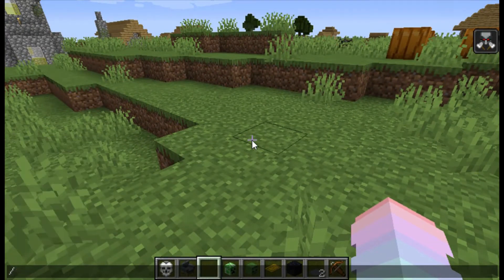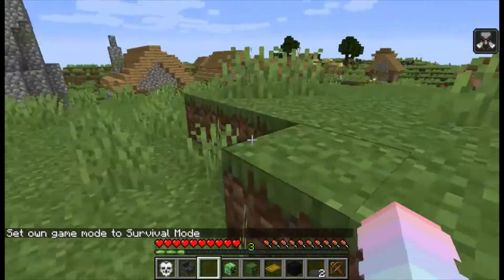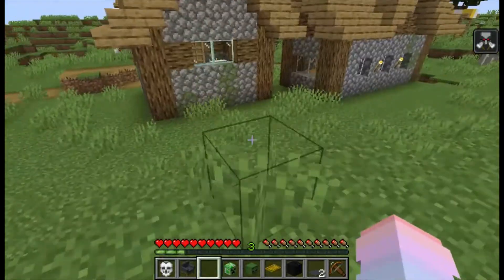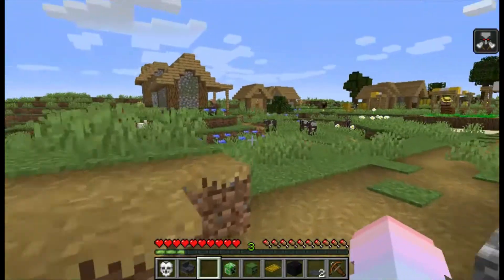I'm going to make it survival mode, because this is my world and I'm supposed to be in survival mode. Game mode survive — this is how you go into survival mode if you need to, but it can only happen if you have cheats on. I have cheats on, I shouldn't, but yeah, it's fine. Anyway, I'm in the village right now and I don't have much stuff.